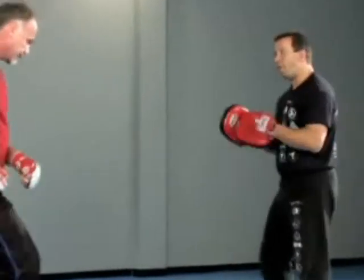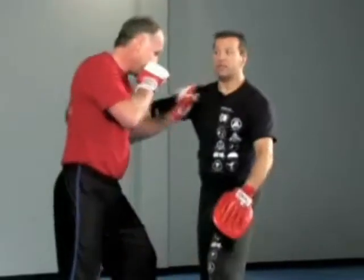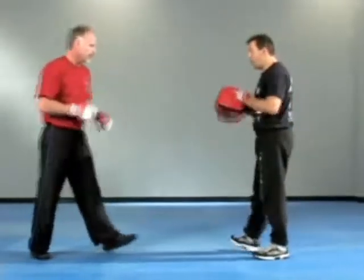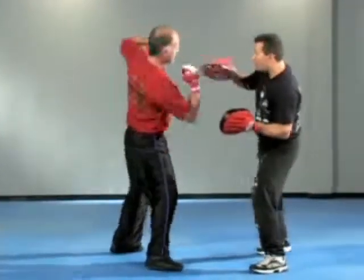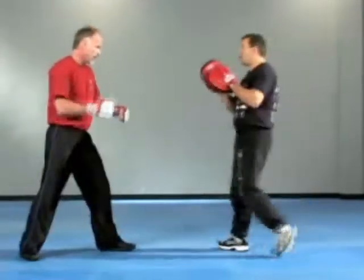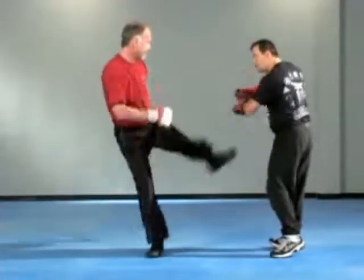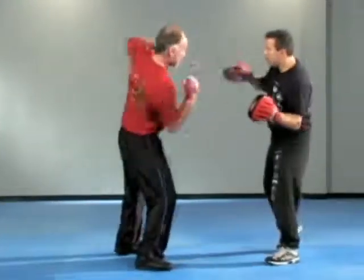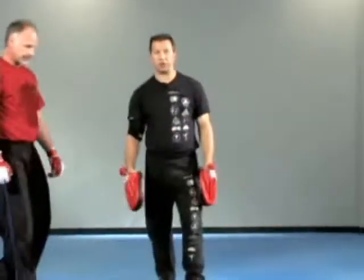Let's review all four. First: parry, close range, so you elbow, throat, shove. Second: elbow to the hack — step with the hack, can't stress that enough. Third: long range. Fourth: long range with the hack. That's one through four in the 1-2 series.